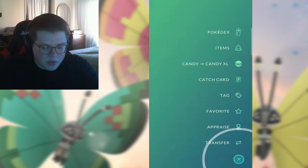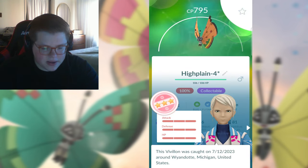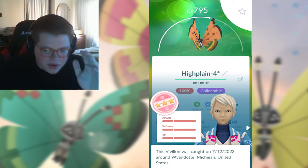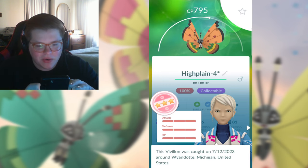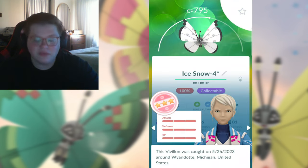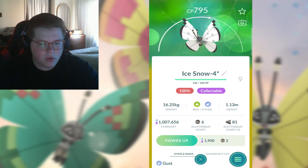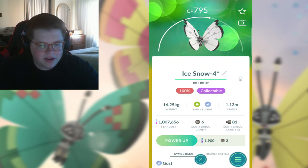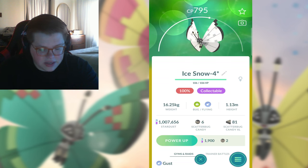We'll start out hot with the High Plains, which I got from Colorado. Probably one of the more dull ones - kind of looks like chip dip. It is a four star though, so I can't deny that it's kind of cool. Next one, we got the Ice Snow. I got this one from Finland. Also another four star, so that's pretty cool. The design is not super cool overall, but I do like the black accents on the edges of the wings. White is a pretty cool color to have on a butterfly. Definitely not my favorite, but not one to sleep on.